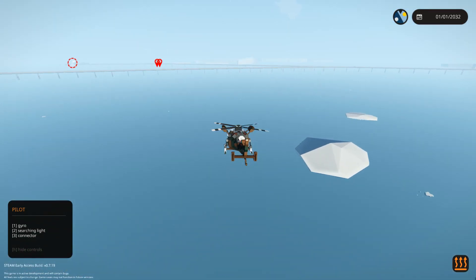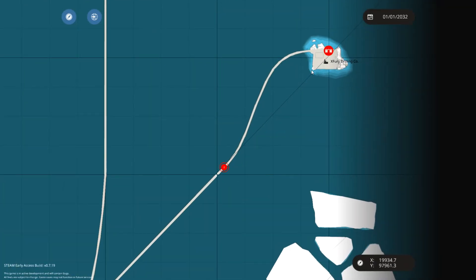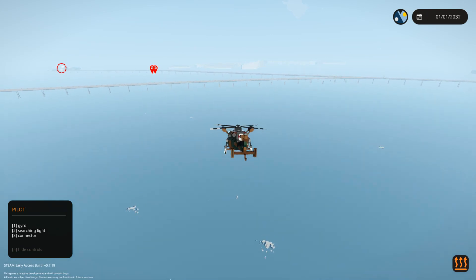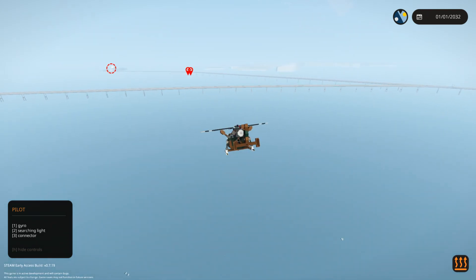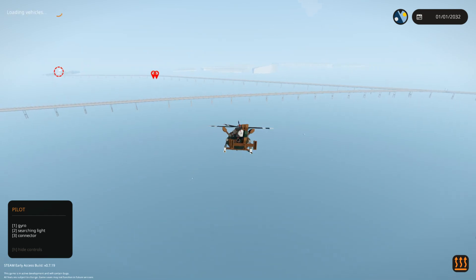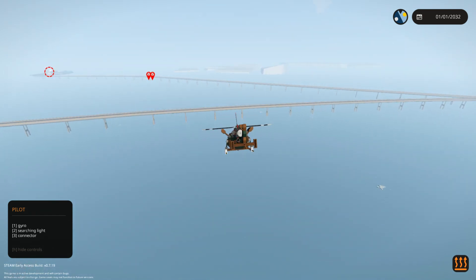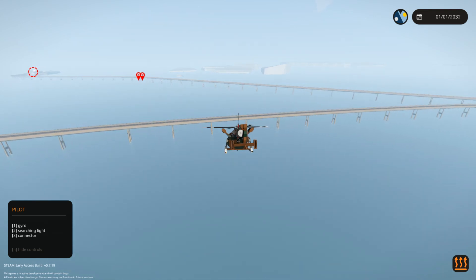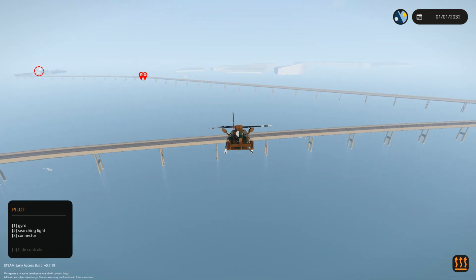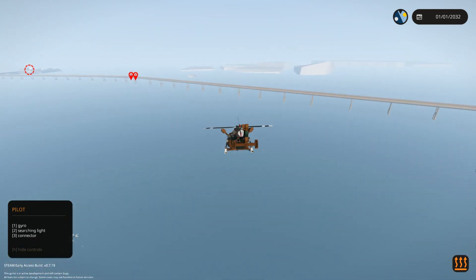Wait, this thing is right next to where it needs to be! They said half a kilometer - look at that, it's touching! It's right next to where it needs to be! We should have brought a train to do this mission. I've been thinking about trains in this game - people aren't really building trains anymore. Maybe in one of the next few videos we'll actually test out a train.